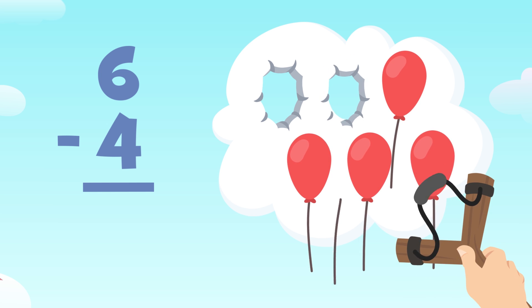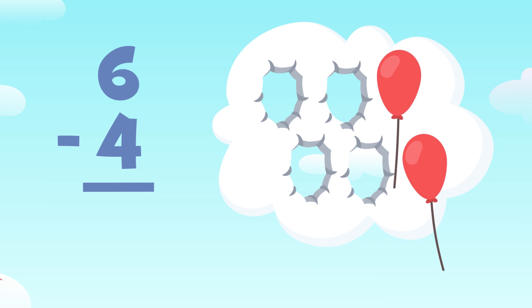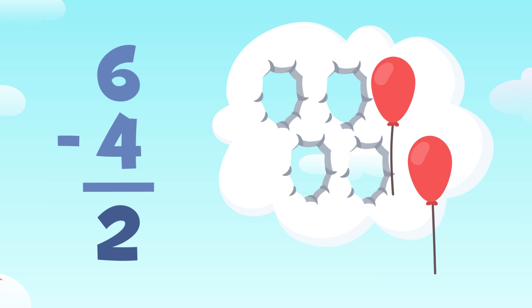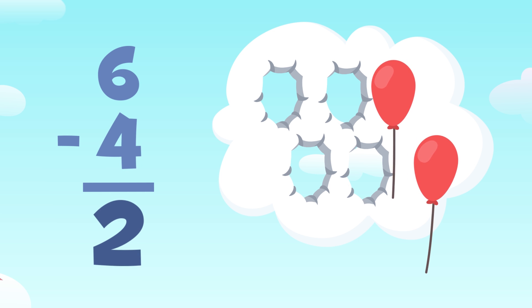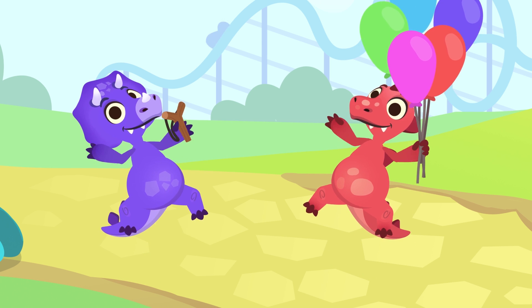One, two, three, and four. Swell! Let's see how many we've got left. We've got one and two balloons left. Six minus four equals two. I love doing subtractions.